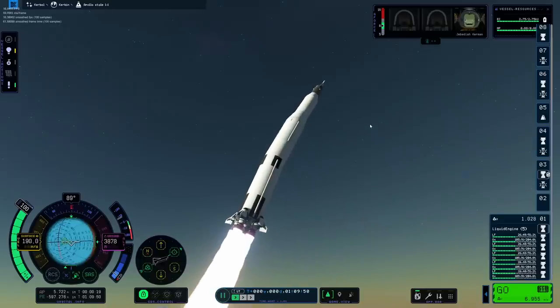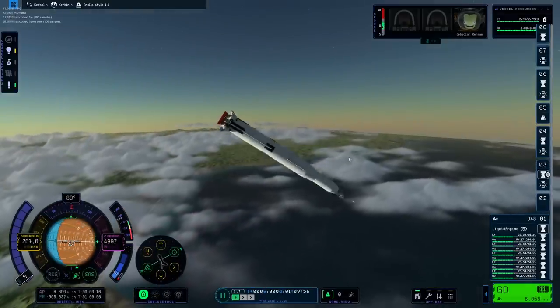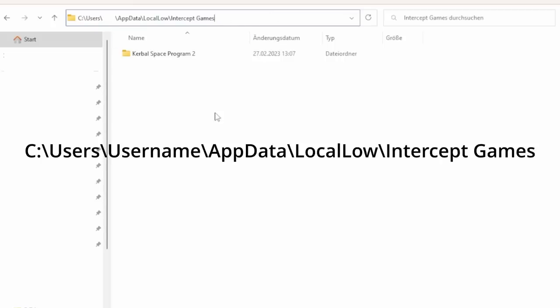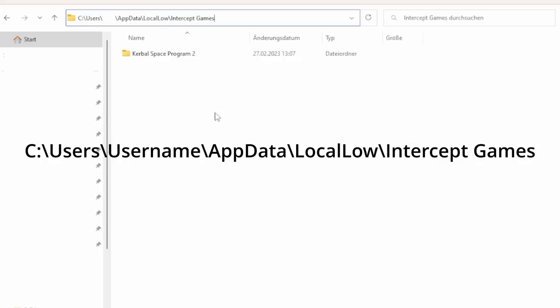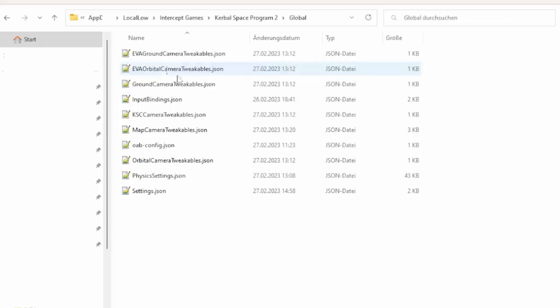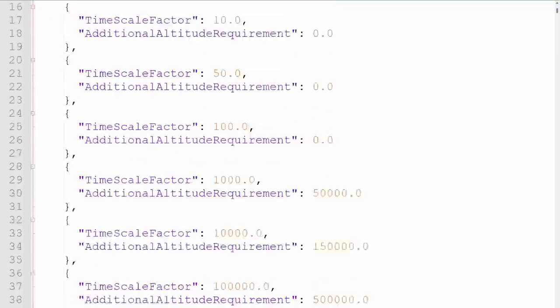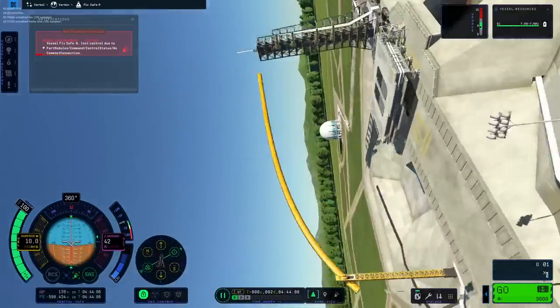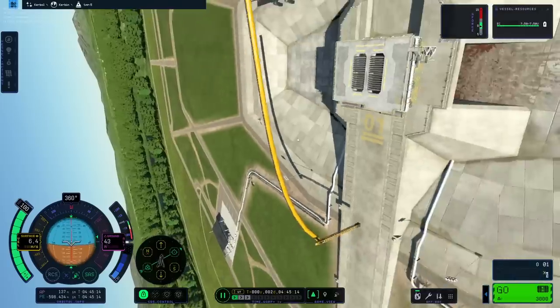But there is a solution for this if you don't mind going hands-on with a configuration file. All your save games and vehicles are stored in C:\Users\[your username]\AppData\LocalLow\Intercept Games. In there you will also find a folder named Global. Inside this is a file called physicssettings.json. There you need to look for joint rigidity. Just add a few zeros before the period and your rockets will turn from this into this.